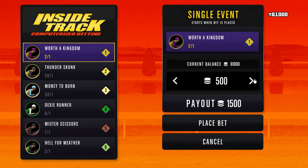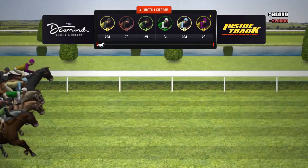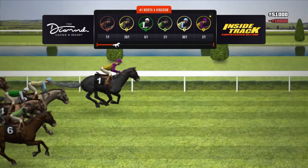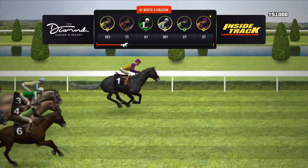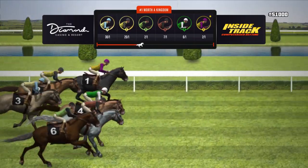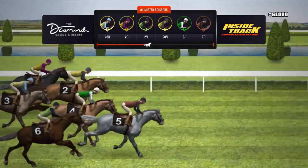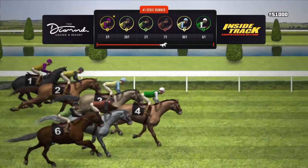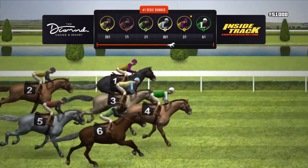Let's put the max bet on this one because it's 2 to 1 — number 6 also has the same odds but we'll go for this one. Place the bet and let's see if our horse wins. It's winning, we should be good. But if we don't win it's no problem — just close the application, restart it, and you'll be back from the last save.